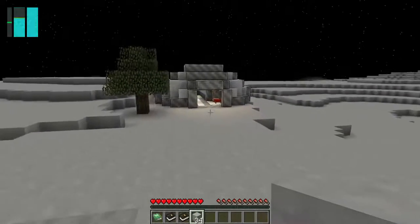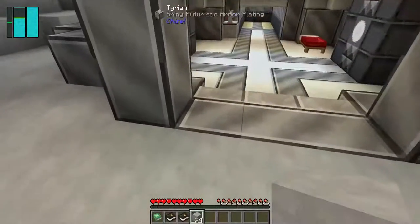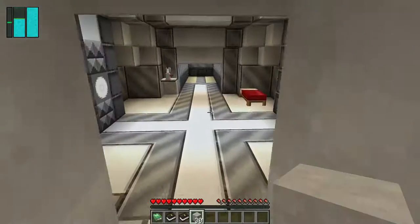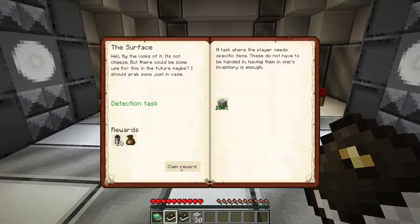Let's go back to my base. The first thing to do is block up that opening — room for a door there. If we go into the quest book, we've got the moon turf, so let's claim. It's talking about the moon here — by the looks of it it's not cheese, but there could be some use for this in the future. I should grab some just in case. Next up: power up.